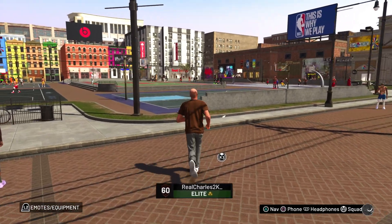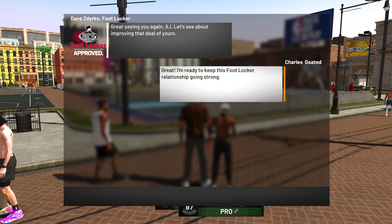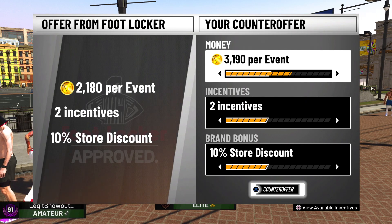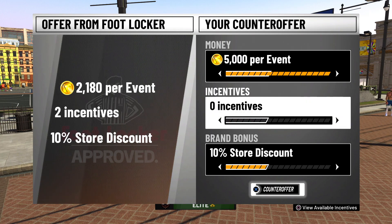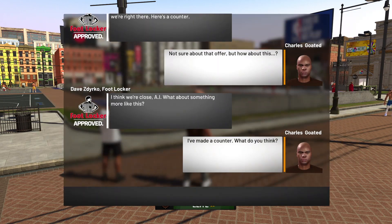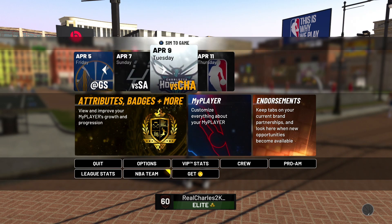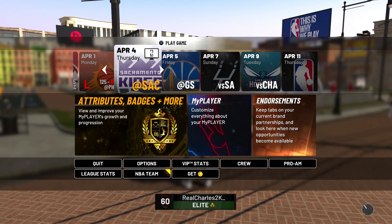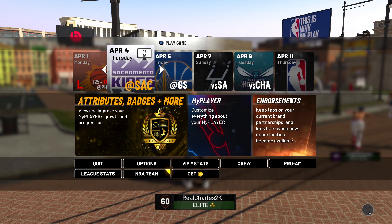Once you're in the park after accepting the Footlocker Level 1 contract, go to your endorsements — it will now be the Level 2 contract negotiation for Footlocker. Counter offer all the way up to 5,000 VC, which is the highest you can go for this part. Set everything else to zero. This time you have to counter offer three times — on your third time he will accept. Then you need to get put in within the next four games or during the playoffs.